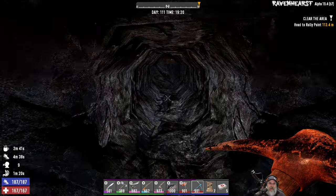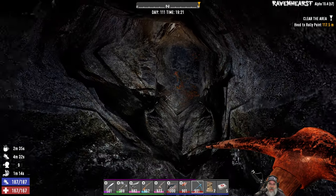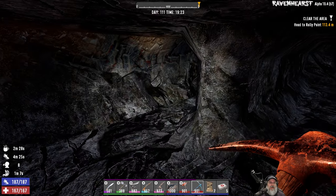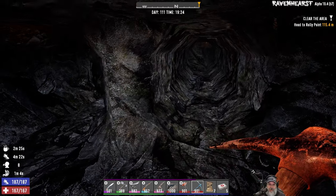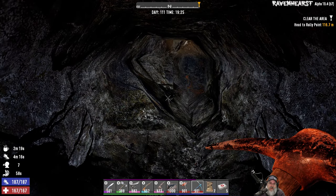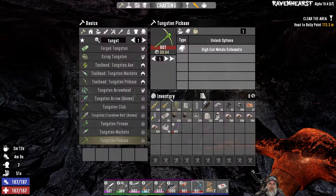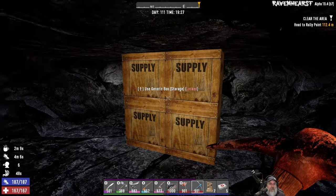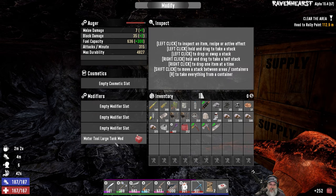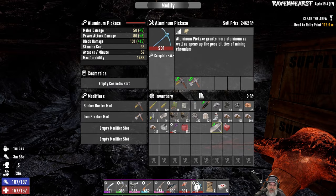It is pretty clear: if you want speed and player XP, the auger is the way to go. If you want maximum resources, the pick is the way to go. And remember we still have the chrome and tungsten pick, which are even better than the aluminum pick. I'm going to keep using the aluminum pick until we have enough tungsten to make a tungsten pick, then we'll come back and do this comparison again with the auger. The tungsten pick is going to outperform the auger in materials for sure, but will it outperform it in speed? My guess is probably not, but it could outperform it in XP.